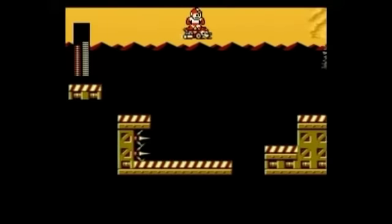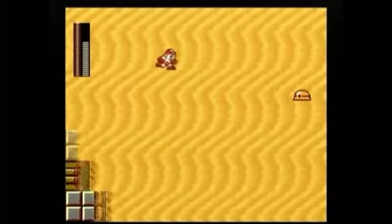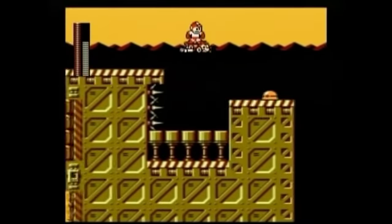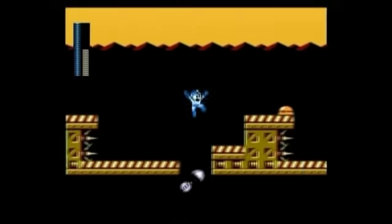Commando Man's stage has a quicksand section with a lot of crabs and above-ground enemies, and the difficulty increases even more with the sandstorm section. The sandstorm pushes you back or sometimes forward, making the platforming very difficult. Overall the stage itself is very difficult.